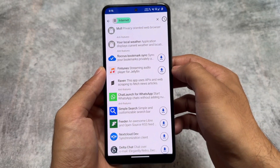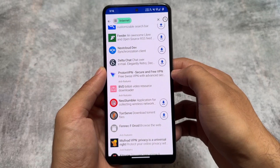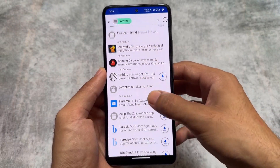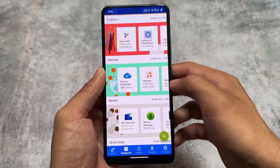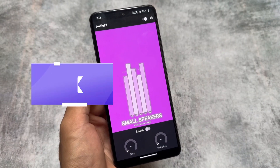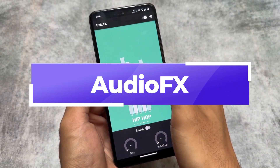We have some open-source apps included — one of them is F-Droid. Since Google Play Store is not integrated (although you can install it, I wouldn't recommend it), you can use F-Droid for third-party apps. You also have the option to use Aurora Store, which lets you install Google Play Store apps directly.